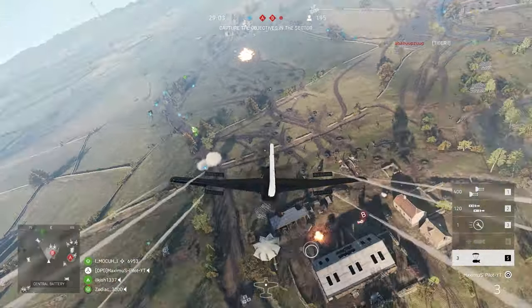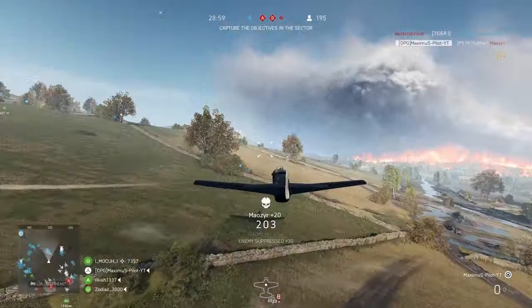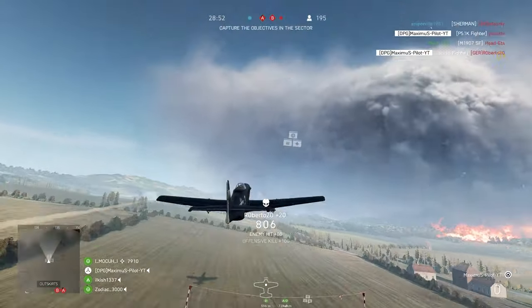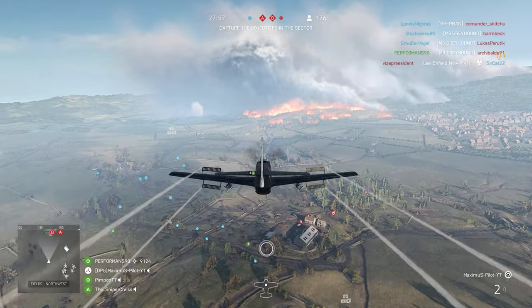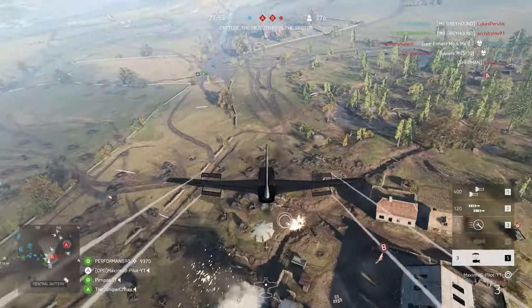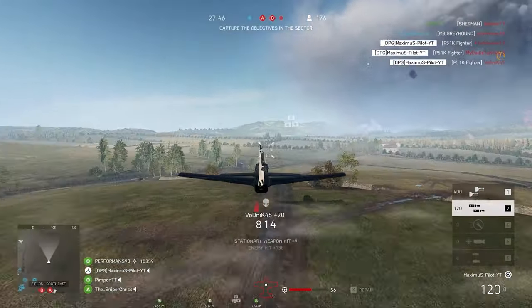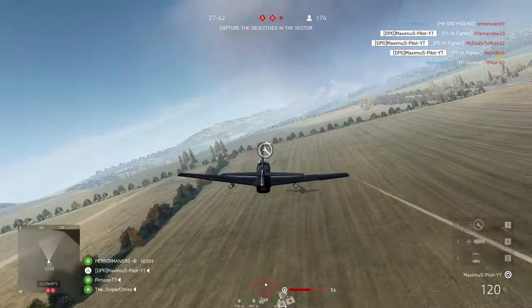All resupplied — heading back in and going to hit those trenches real hard again. That AA is going to see me, but I should be able to outrun it. Three kills. Going to hit these trenches first — when you see the heavy netting, that's actually where Pak-40s are. You want to hit both. Getting some right there. There's that AA gun — got to try to outrun that.